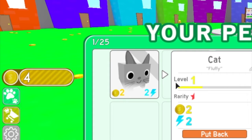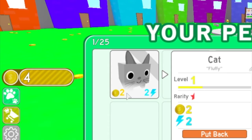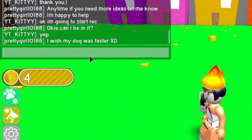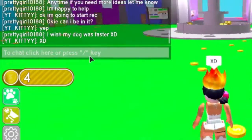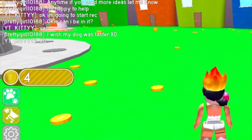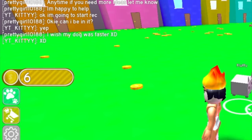I think they grab the money for us. Let's see my pets — if you try to have another one, can I have another one? Can I have a dog? Oh, there are options: put back, upgrade, delete — I don't want to delete it, it's adorable! She says she wishes her dog was faster. I don't know about cats, they're usually slow. Okay so I guess we click on the coin and then they pretty much get it for us.